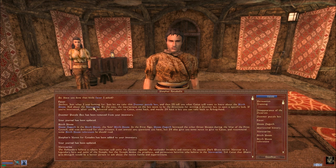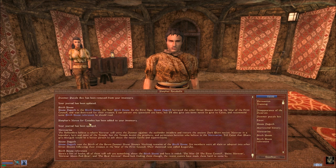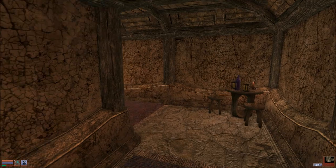House Dagoth - it was the sixth of the seven Dunmer great houses. Nothing remains of it; its members were all slain or adopted into other great houses following their treason in the War of the First Council. Their clan stead was called Kogoruhn. References: The War of the First Council, Saint Nerevar, Nerevar Moon and Star, and The Real Nerevar - good luck finding them though, recent events have made them hard to come by.